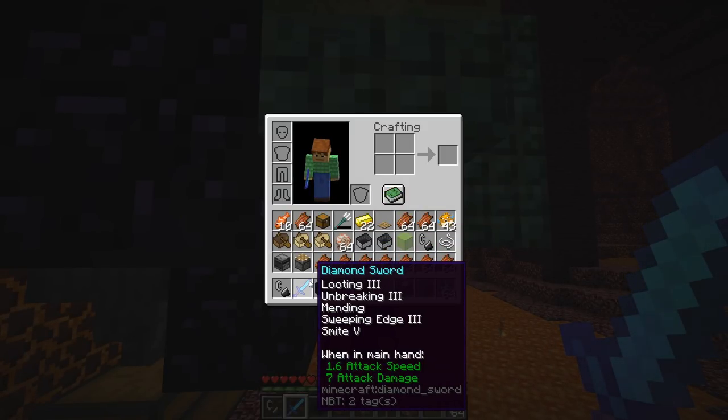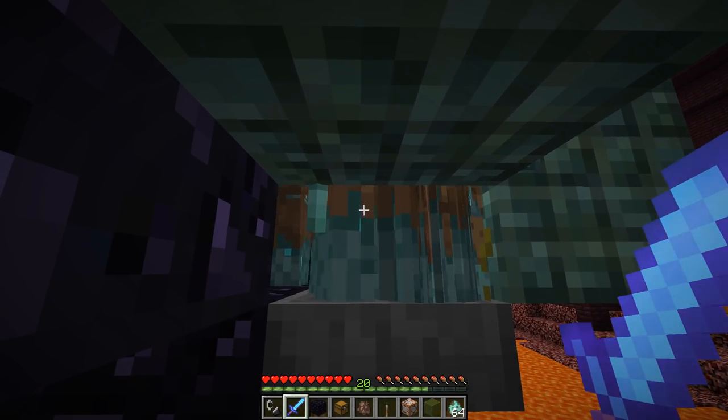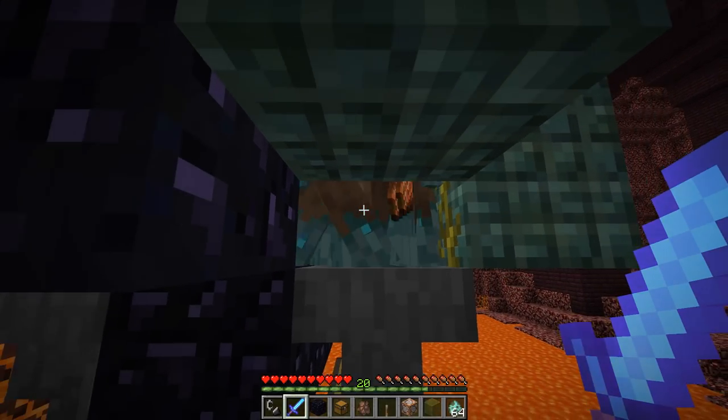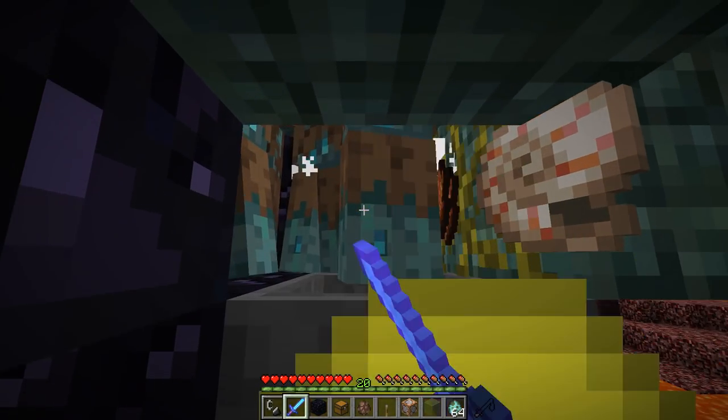From here you can swing at their feet without being attacked by their tridents. I've got a Looting 3, Unbreaking 3, Mending, Sweeping Edge 3, and Smite 5 sword, which is really good for killing drowns since they're undead. You want the Looting so that you can get more tridents. I've got hoppers picking up the loot, and you get a lot of XP as well.